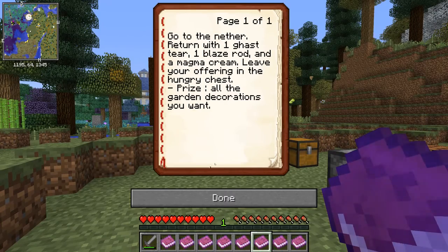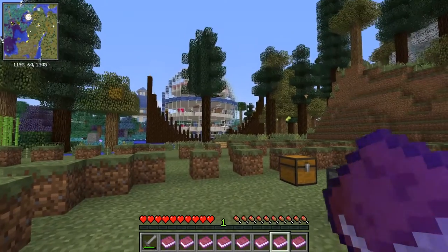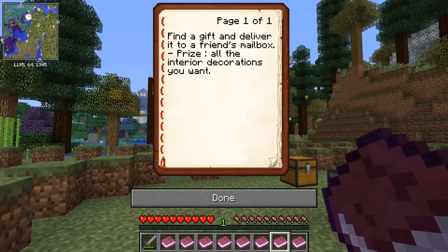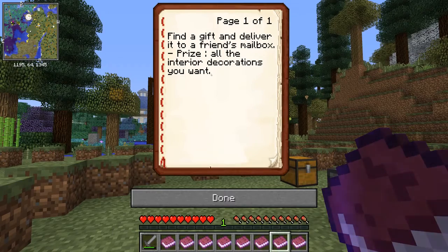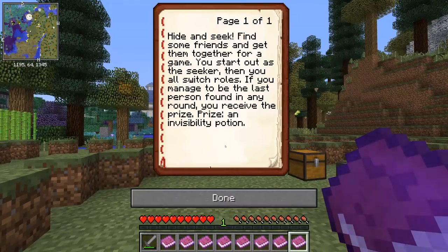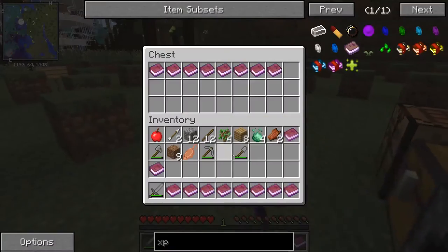Leave your offering in the hungry chest — that's not an easy one to do. What do we get for that? All the garden decorations you want. Find a gift and deliver it to a friend's mailbox — I could find one by making it. You get all the interior decorations, so that's building a house. Hide and seek: find some friends and get them together for a game. You start out as the seeker, then you all switch roles. You receive an invisibility potion — that could be useful for when we're pranking people.